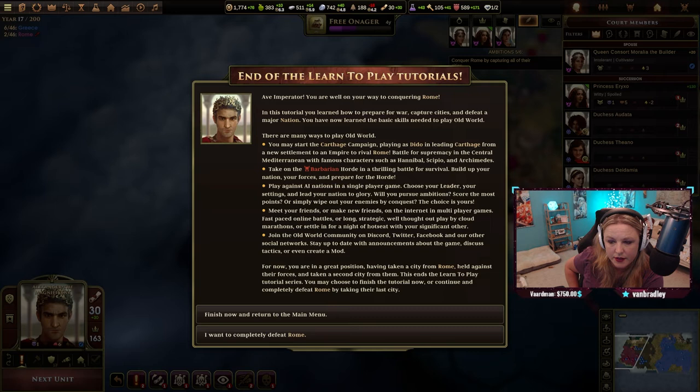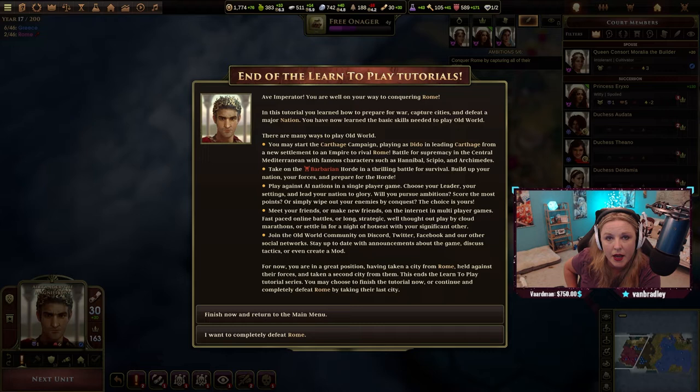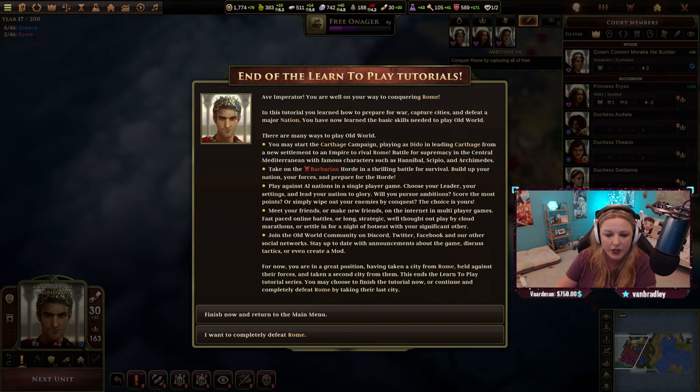The choice is yours. You can also meet friends or make new friends in multiplayer — fast-paced online battles or long strategic play-by-cloud marathon games. That could be fun to do as a community game. Join the Old World community on Discord, Twitter, Facebook and other social networks to stay up to date, discuss tactics, or even create a mod.